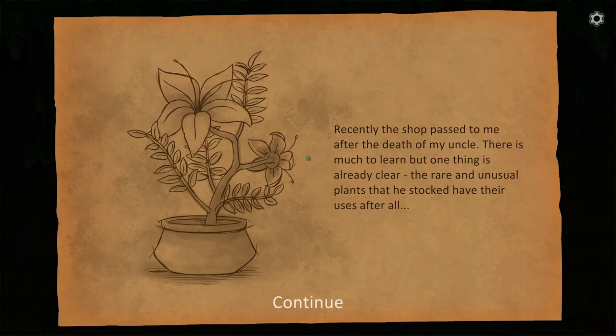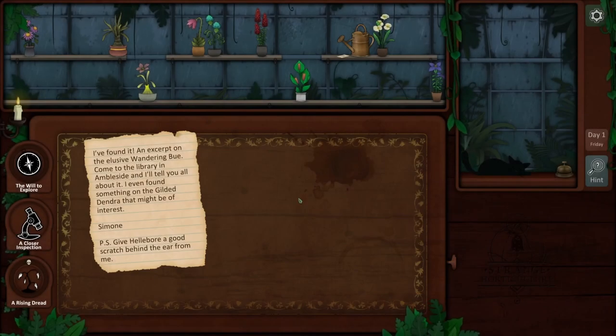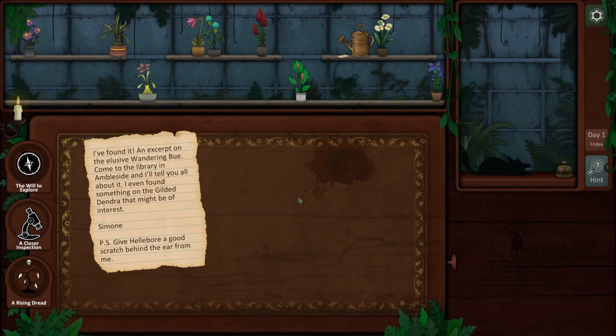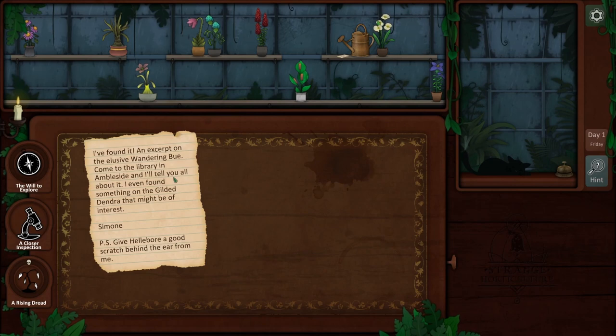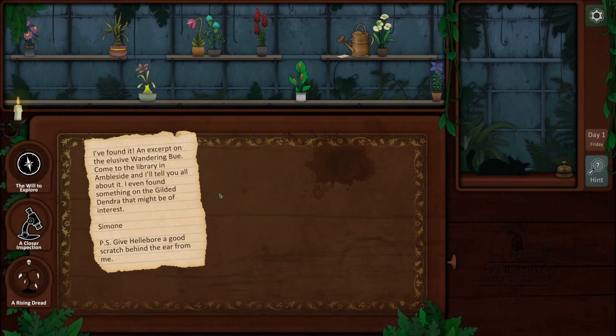Recently, the shop passed to me after the death of my uncle. There is much to learn, but one thing is already clear: the rare and unusual plants that he stocked have their uses after all. Friday, day one. I found it — an excerpt on the elusive Wandering Boo. Come to the library in Ambleside and I'll tell you all about it. I even found something on the Gilded Dendra that might be of interest. P.S. Give Helborn a good scratch behind the ear for me.